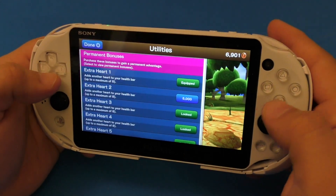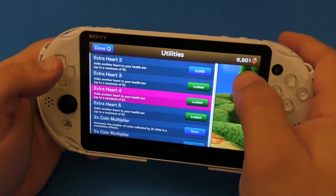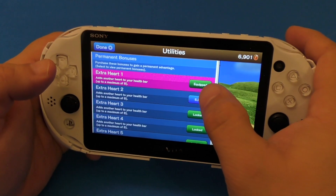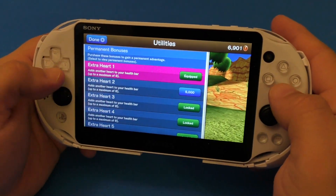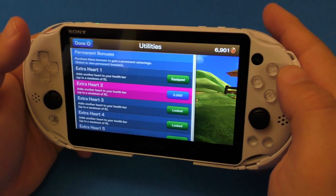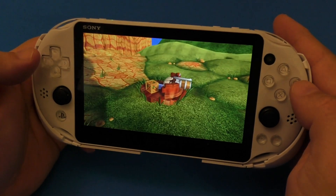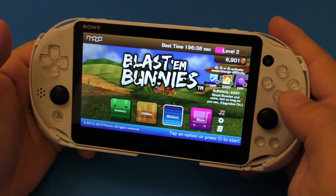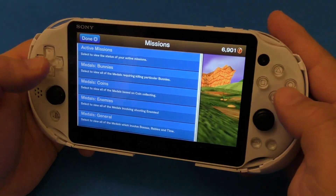Here in permanent bonuses, these are bonuses you can apply to the game that you unlock with the coins you earn. For example, this one — I've got an extra heart, so instead of three hearts, I've got four hearts. This one unlocks at 5,000. That's one thing I really hate about games like this — if you're going to do that, why not give this game for free and then let people buy the things they want?